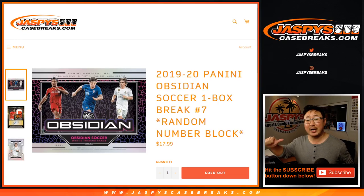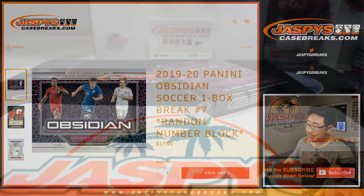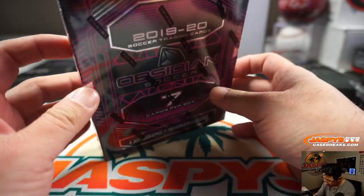What up, everyone? Happy Friday. Joe for Jaspi's CaseBreaks.com coming at you with 2019-2020 Panini Obsidian Soccer. One box, random number block break number seven. There are seven cards per box in this one box break.